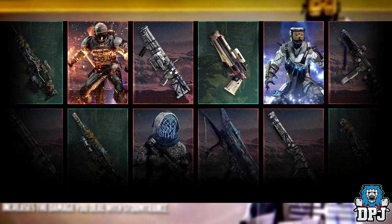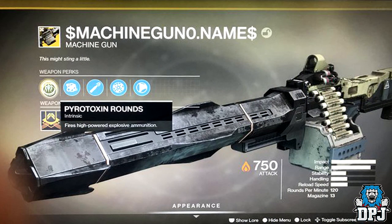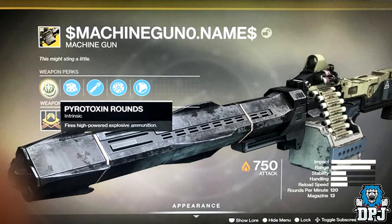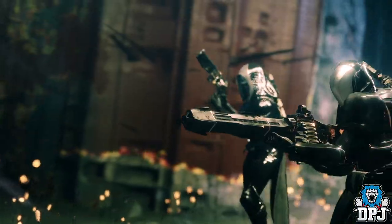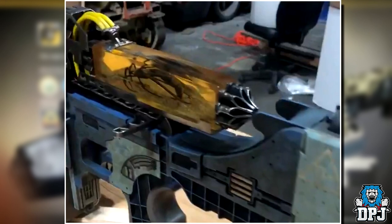Next up we have the first of the new exotic weapons coming with Shadowkeep. The name hasn't been confirmed yet, but the weapon is a truly unique monster. Its specialty is Pyrotoxin Rounds — fires high-powered explosive ammunition. One person who claimed to have used it states it fires like an instant linear fusion with no damage drop-off, dealing 150 to the body and one-shotting to the face in PvP. This weapon was first revealed as a model at Guardian Con and became known as the 'bug heavy machine gun' due to the back lifting to reveal what seems to be a fossilised bug.